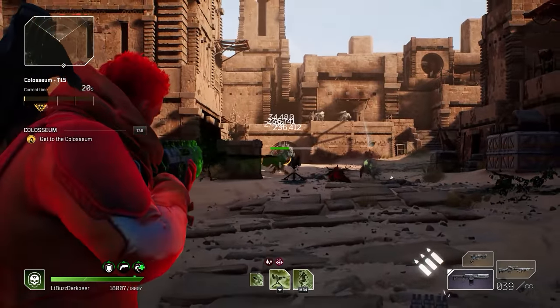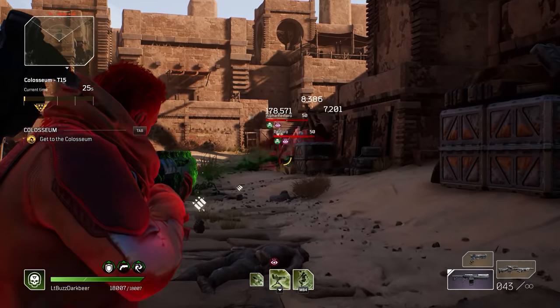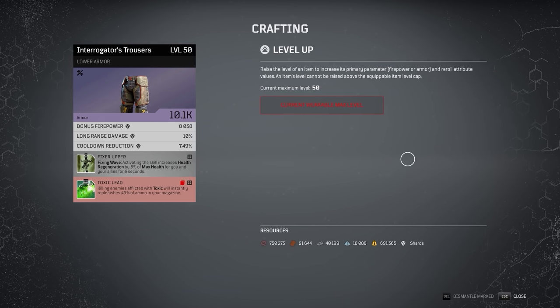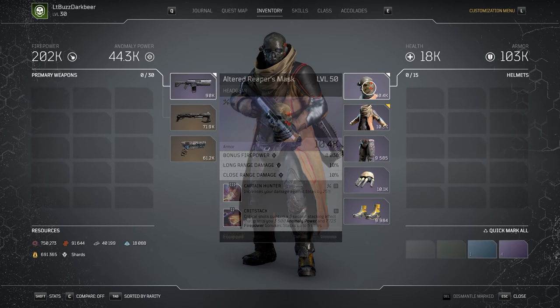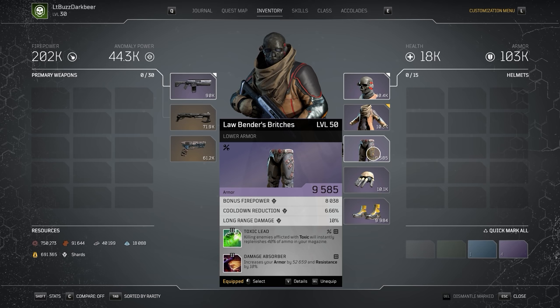I've been messing around with this method for about a week and a half, but I wanted to make sure I had all the steps correct before posting this video. As I farm, I pay close attention to the attributes and the rarity, as I have a very specific set of attributes for my DPS builds and another set for my Anomaly Power builds. For instance, my Techno Toxic build — I was only wanting bonus firepower, short range damage, and long range damage. Remember that you cannot change or recalibrate those attributes, so you are stuck with whatever that piece has as you begin your optimizations.